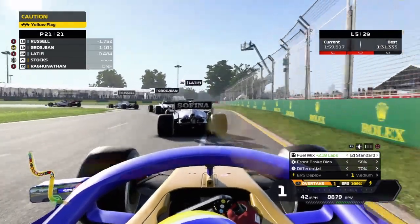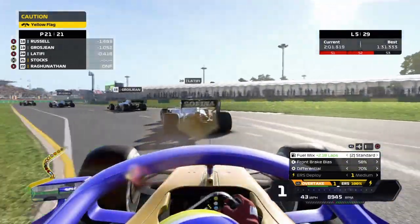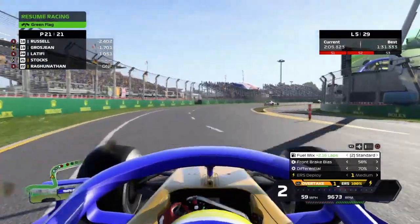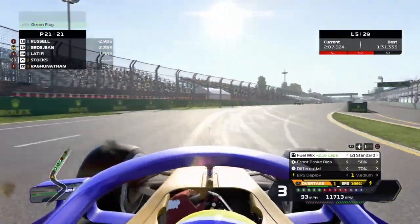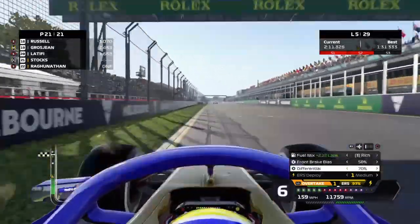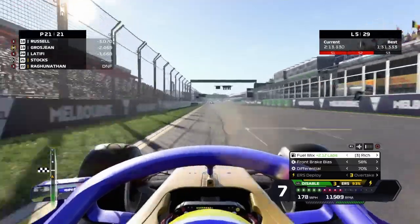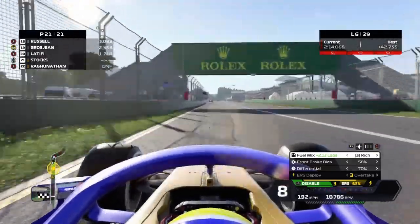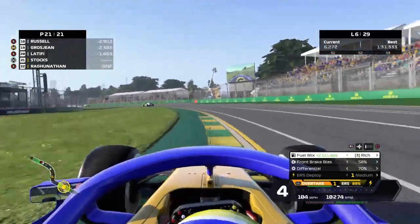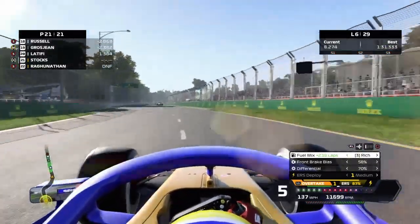We're just ending the safety car on lap 5. We get the throttle down and - oh no, too early on the throttle. I've lost it, lost a whole heap of time there. We're going to put it into overtake mode, stick some rich mix fuel on to try and catch that back up. That was an unfortunate restart but it's our first restart in the car so it's to be expected that there's going to be some mistakes - that's what I'm going to tell the team anyway.